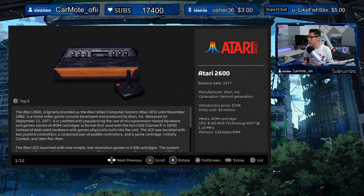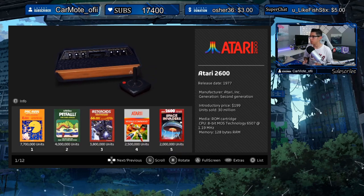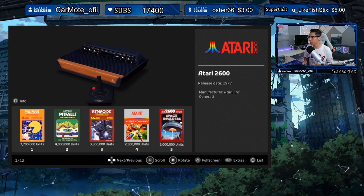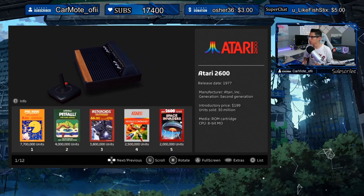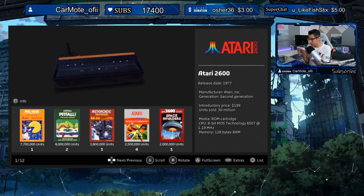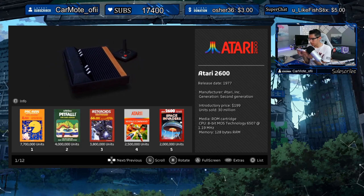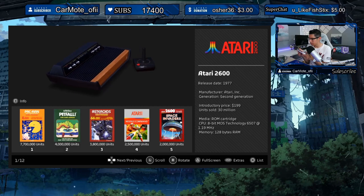Back home, the top five games for the Atari 2600: Pac-Man, Pitfall, Asteroids, Atari Missile Command, and Space Invaders. Wow, that is incredible.